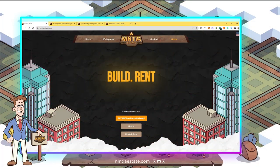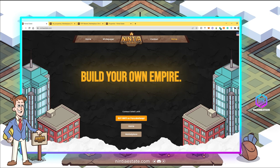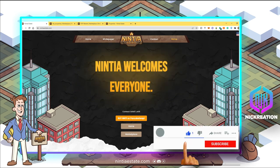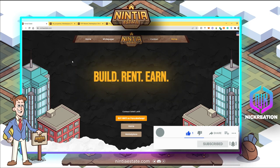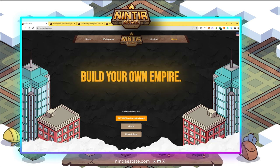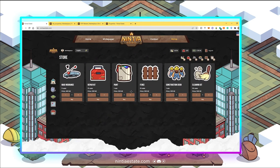Hi guys, my name is Nick and this is the Nick Creation channel. Yesterday we bought our property and lands so that we can start playing Ninja Estate. In order to proceed with the game, we need to have at least 2000 NE or 20 Nifty tokens so that we can buy the kits that are important for the game.